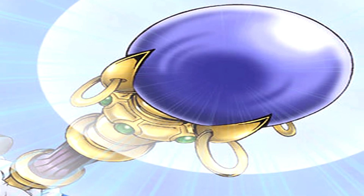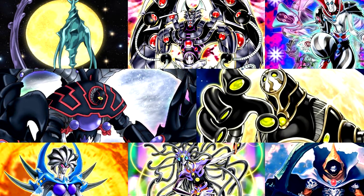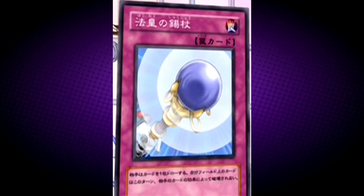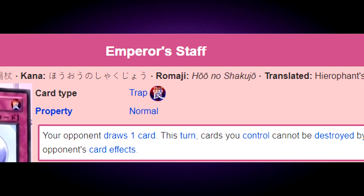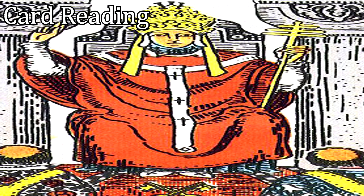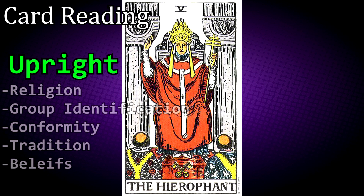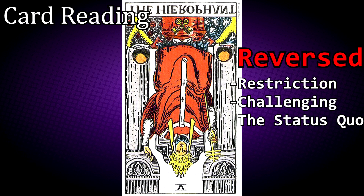Emperor's Staff: your opponent draws one card; this turn, cards you control cannot be destroyed by your opponent's card effects. There is no number 5 tarot card in the Arcana Force; however, it is believed that this trap card used by Sartorius represents it. Known in Japanese as Hierophant's 1, it represents the Hierophant tarot card — sometimes referred to as the High Priest or Pope. At its root it represents a set of beliefs, most often indicative of your approach to the moral, religious and social conventions of the world. If upright, it is a sign of religion, group identification, conformity, tradition and beliefs. If reversed, it represents restriction and challenging the status quo.